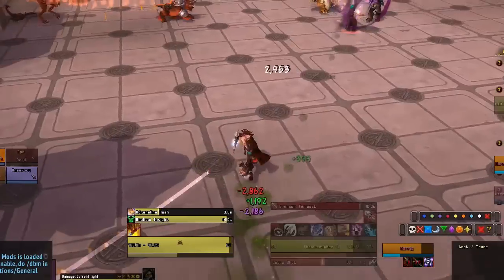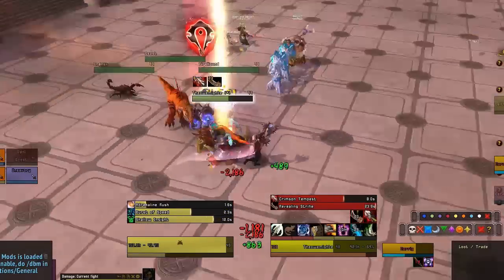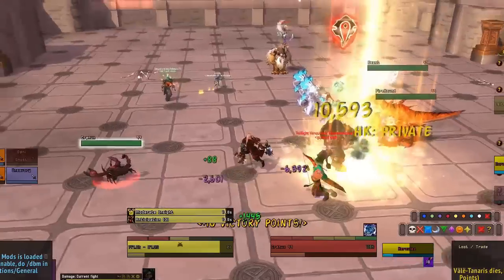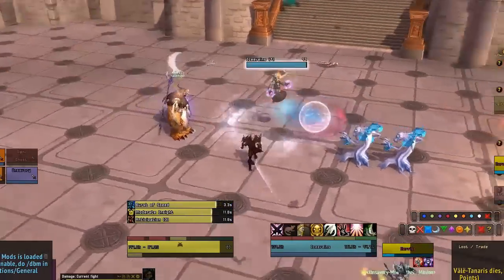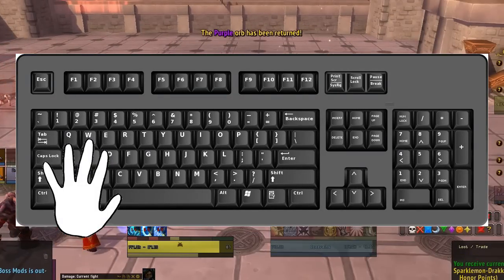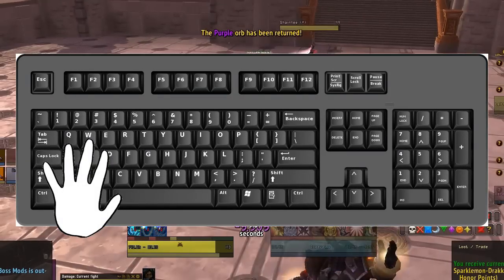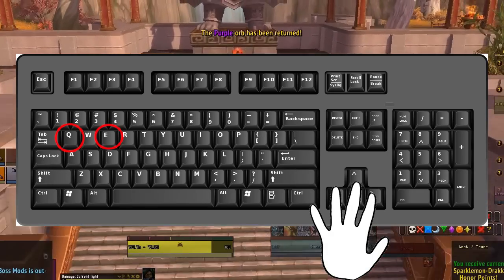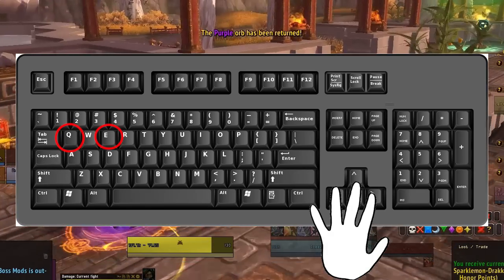The first thing we're going to talk about might be a little bit of a no-brainer, but I have seen a lot of people lose DPS and lose sight of what they're doing because of little mistakes like this. I want to make sure that all of you guys are placing your hands on the WASD keys to move. Why is this better over the arrow keys? E and Q are used for strafing, and strafing is important — I'll get into that a little bit later.